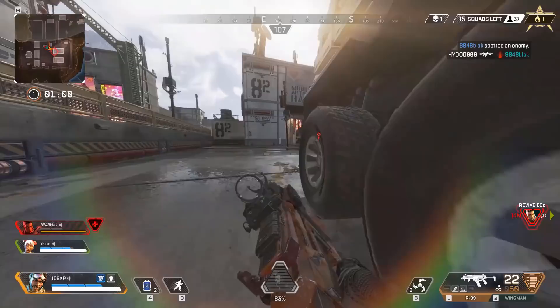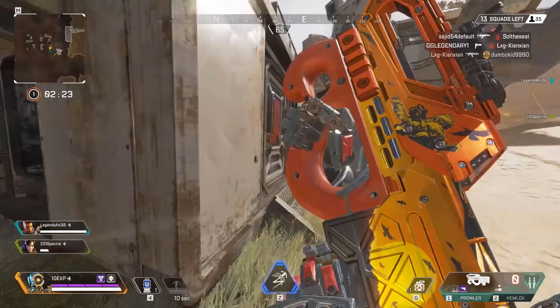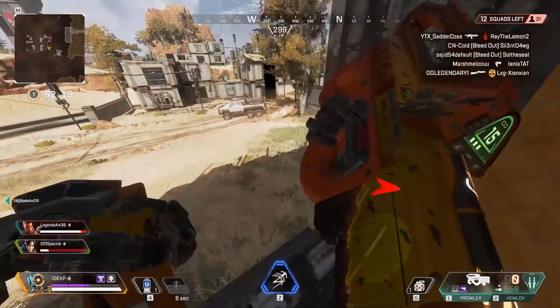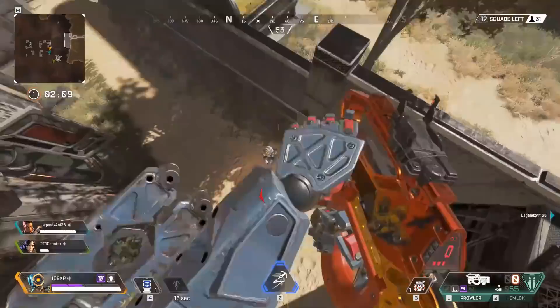I'm a strong believer that aim is all about muscle memory. All you need to do is keep the same environment, and your wrist will learn how to aim at the right points by itself. But for your muscle memory to work, your brain needs to know what to aim at — and that means your eyes need to be able to focus as much as possible on the target and where they are moving. With hit markers removed, it adds that extra bit of visibility so that you aren't trying to put in guesswork about the exact location of a person's head or upper body.